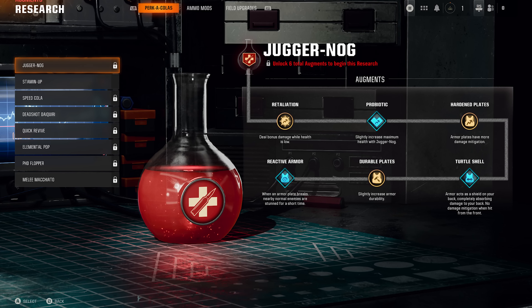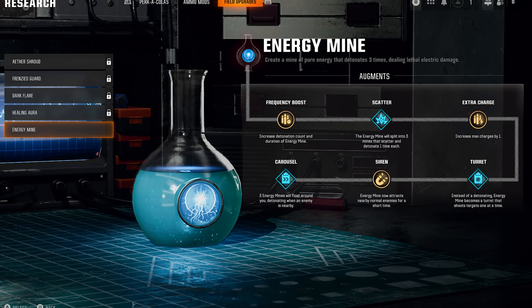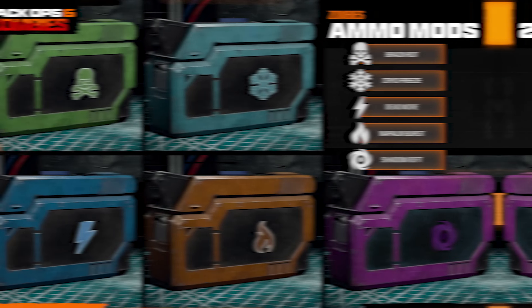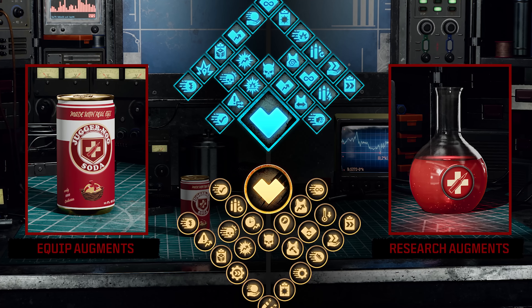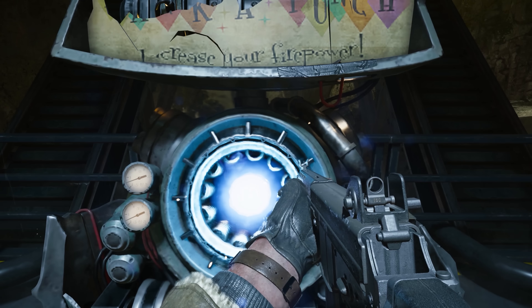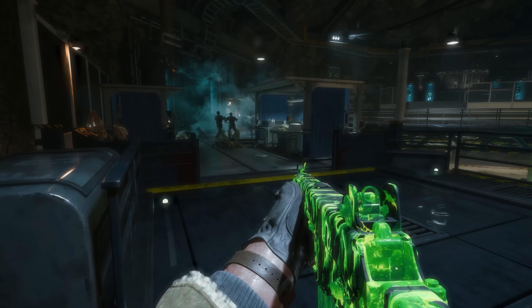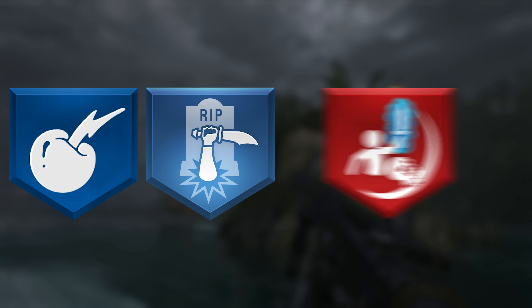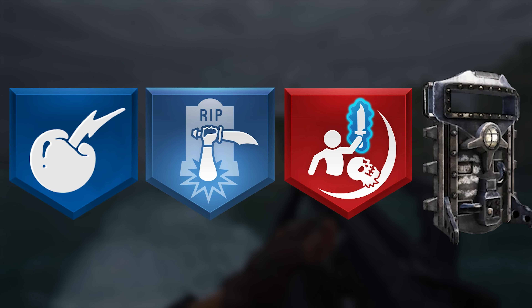The augments system in Black Ops 6 Zombies has been the biggest game changer to the mode, adding 108 unique upgrades to every perk, field upgrade, and ammo mod. Some of these upgrades even allow you to have Electric Cherry, Dying Wish, Ethereal Razor, and the old school zombie shield back.